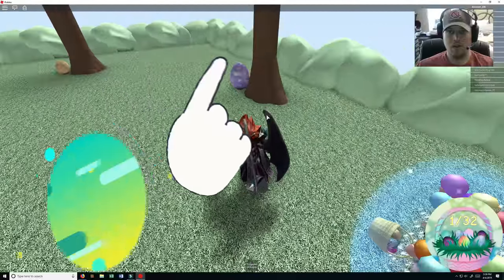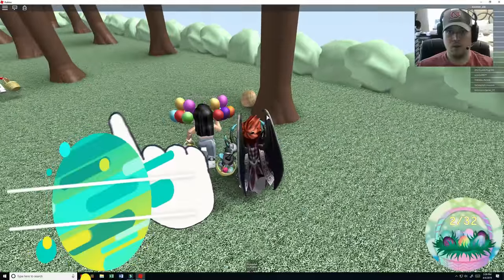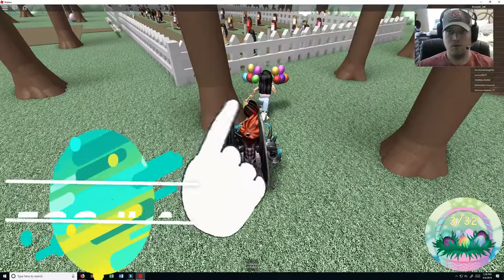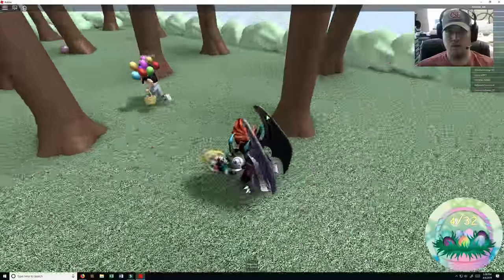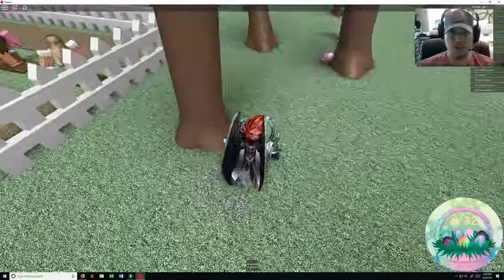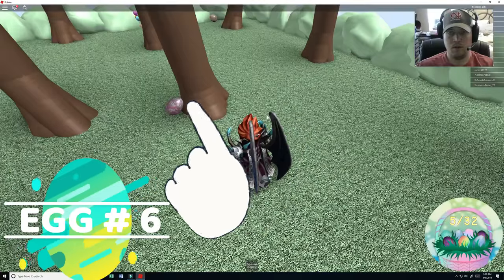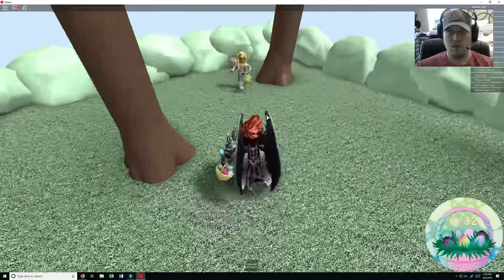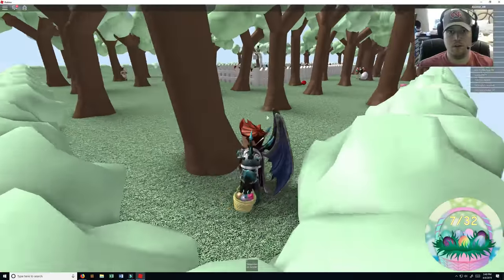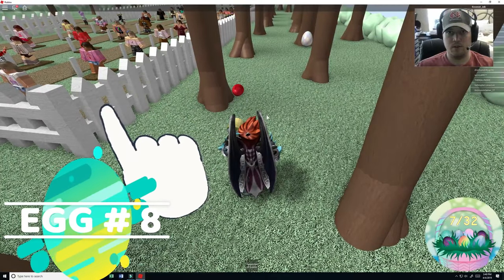There's one. And here's number two. And here is number three. And here is number four. There's number five — a little small red egg. There's number six. Number seven — back here way in the corner. Let's see if I see any from the corner here. Let's go around the outside first. Number eight.